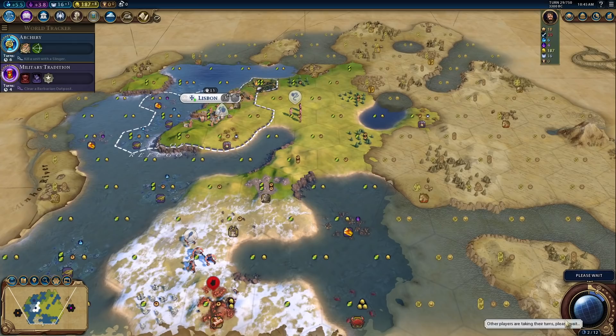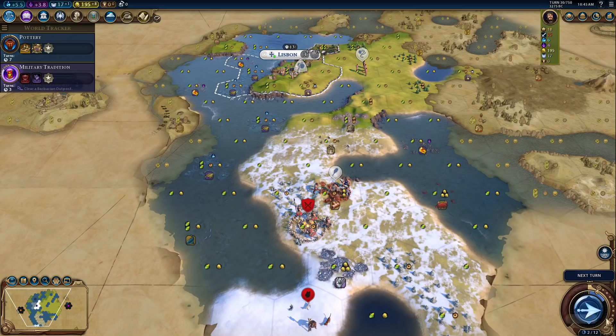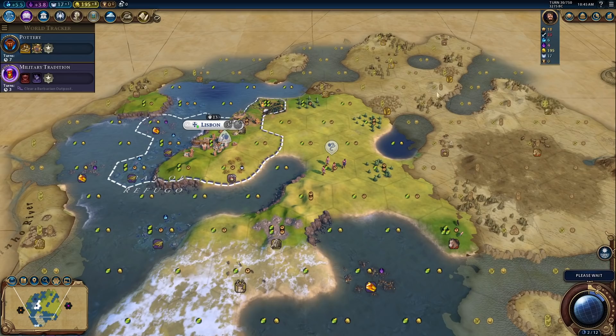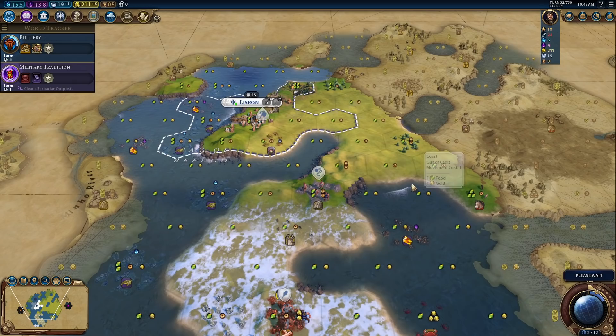I'll have to move the Slinger down here because we would like to get a kill with the Slinger to Eureka Archery. Let's go and run Pottery here. There's the camp — it's going to take a while for the Slinger to get there. Meanwhile, other Barbarians might spawn over here, which might be a little bit annoying with our Settler. I think this will time out okay — unless it decides to kill itself by attacking my Warrior, but I guess we could just wait for another unit to spawn at that point.